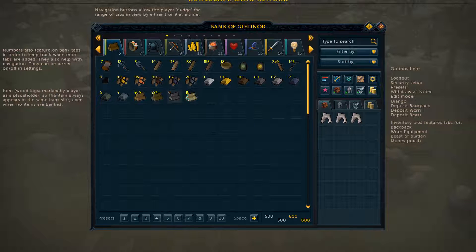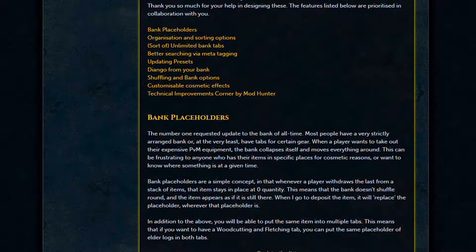Here is the UI redesign — you can pause the video if you want to check it out. The redesign is supposed to make shuffling through familiar inventory, your inventory, presets, equipment screens, and more feel extremely seamless. Anyone who's been playing RuneScape should have no problem picking up the new design. Based on this early design, it's looking great. The full feature list includes bank placeholders, organization and sorting options, unlimited bank tabs, better searching via meta-tagging, updated presets, Diango from your bank, shuffling and bank options, customizable cosmetic effects, and technical improvements.